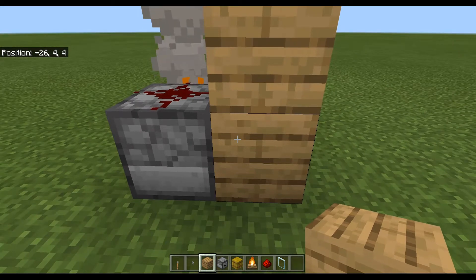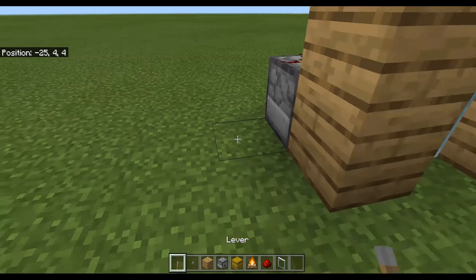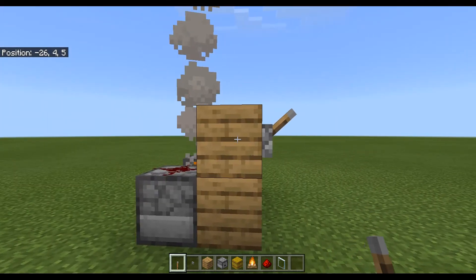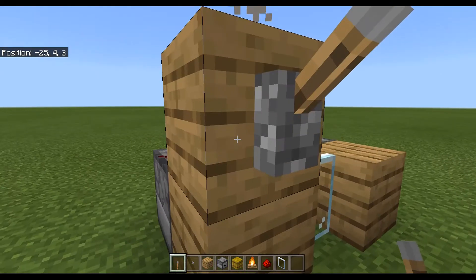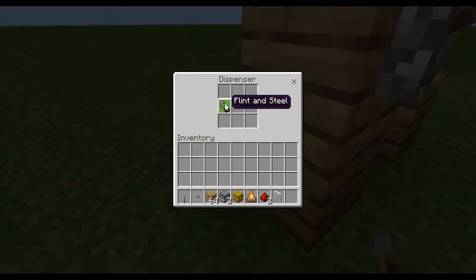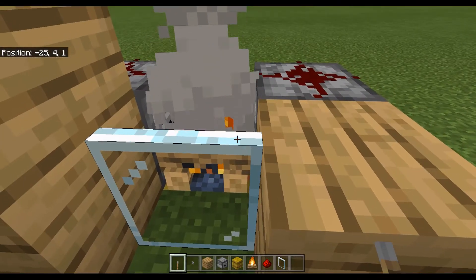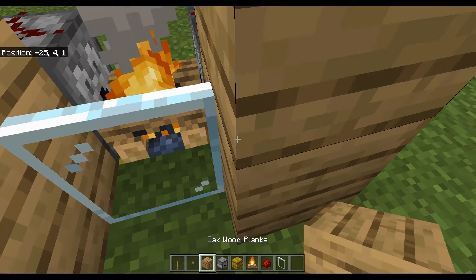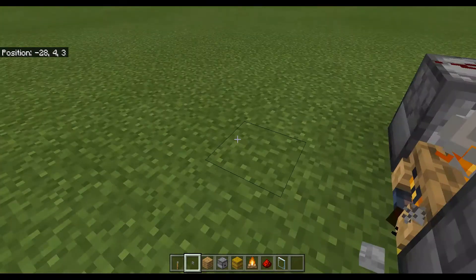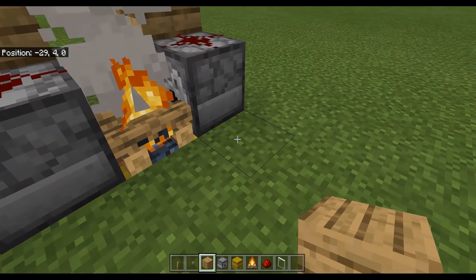Place a block and then place a lever on the side that has the flint and steel dispenser. Place a button on the side that has the water dispenser.